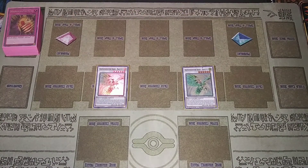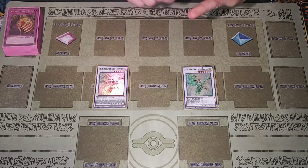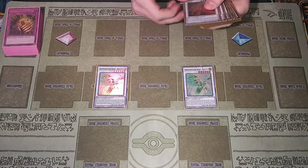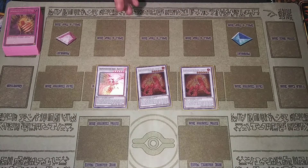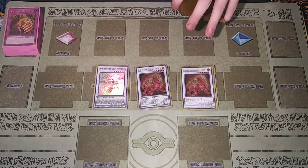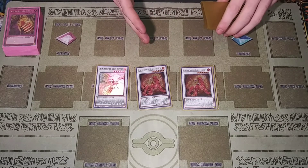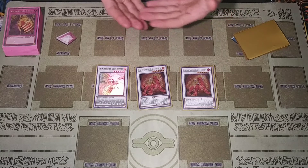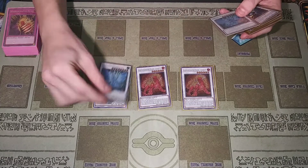Going into the extra deck for the Emancipators: two Raptite — more of an extender card, being able to excavate five and special summon a level four or lower rock monster, which means you can also special summon your tuners like Researcher, Analyzer, and Seeker off of it. Two Leonite — a card you want to hold on to and wait with, because you can excavate five cards and add an Emancipator card from your excavation to your hand.